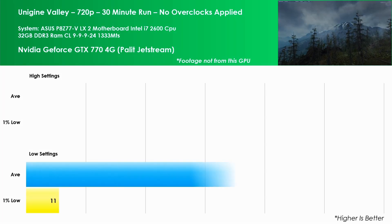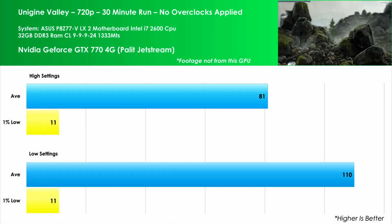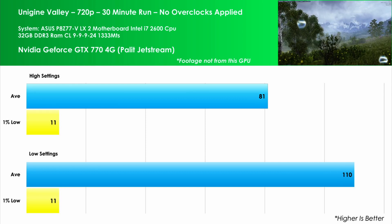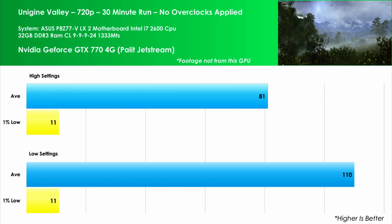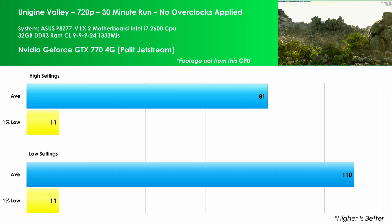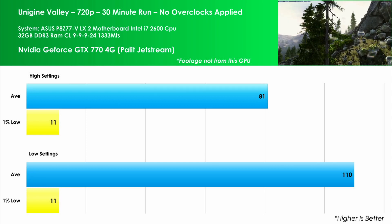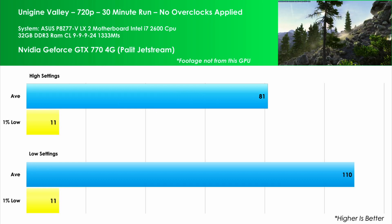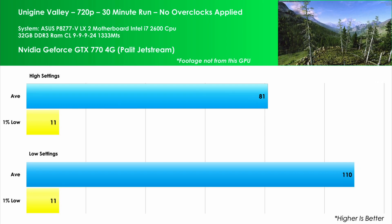Going to 720p with the ultra preset sees the average FPS at 81, an 88% improvement over the same settings at the higher resolution. The 1% low remains frustratingly low at 11 FPS. Lowering the settings down to the minimum sees an average FPS of 110, a 36% increase over the higher resolution at the lower settings. The 1% low is still 11 FPS, which made me wonder if it was the setup.